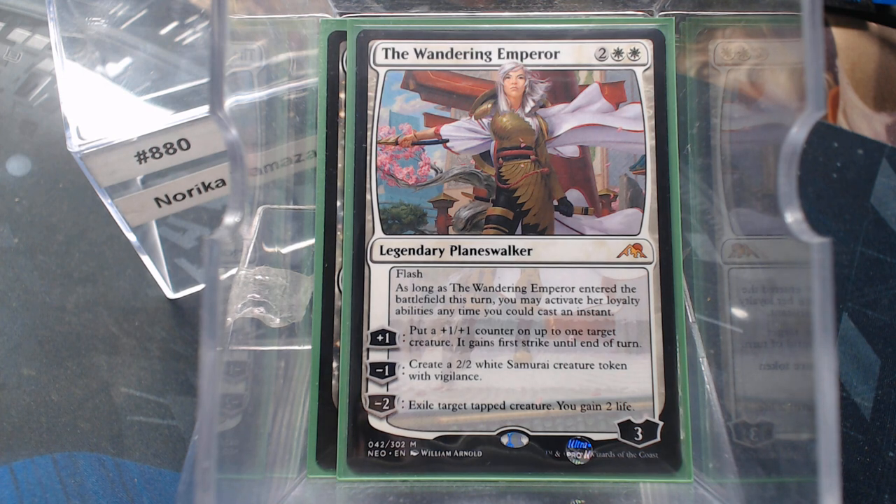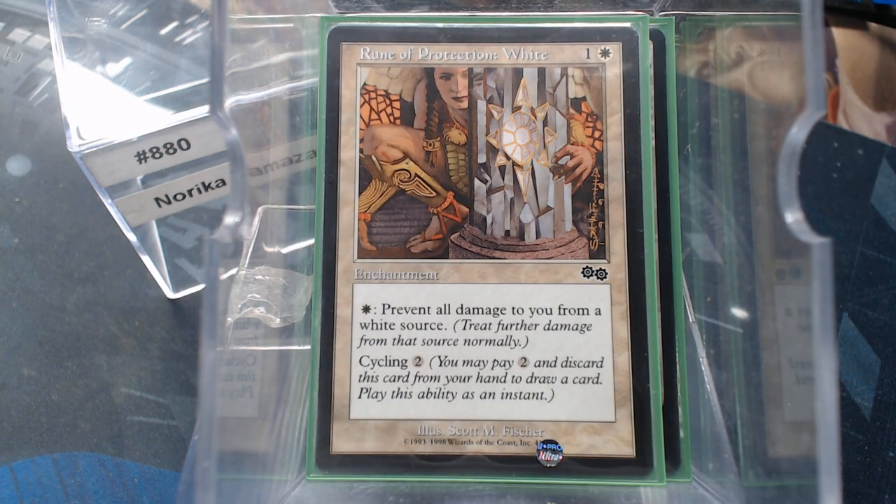So now we need enchantments — and more importantly, we need enchantments that find their way to the graveyard in order to get maximum value out of our commander. Back in Urza's Saga, they did a cycle — a spoof off of the Circles of Protection — called the Runes of Protection. They were very similar in that they cost two mana and took one to activate. But these have cycling.